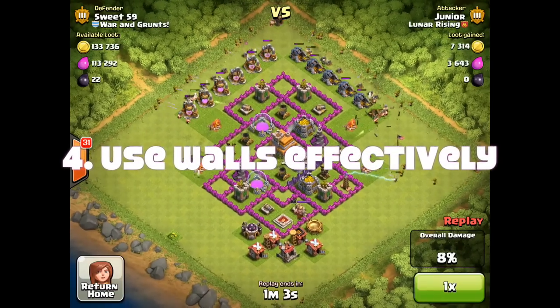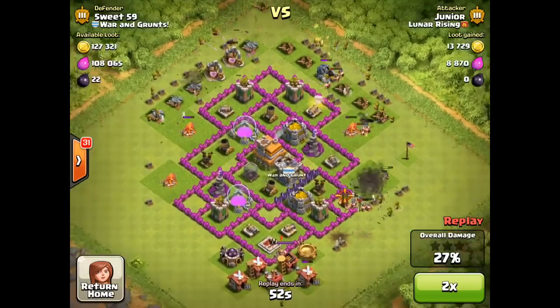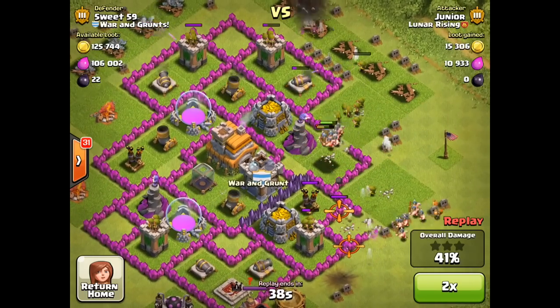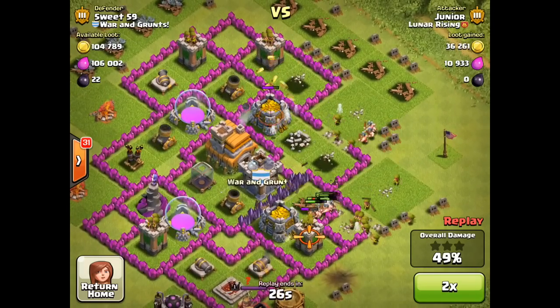Coming in at number four: use walls effectively. Here's an example of very good wall use. Sweet 59 has their gold and elixir separated out, which is very good, and they've also got these pockets of walls which means that by the time I get through into the resources, most of my troops are gone. I'm really struggling to get both the elixir and the gold — a good example there.